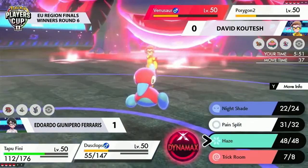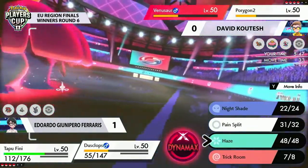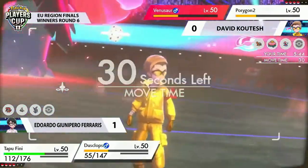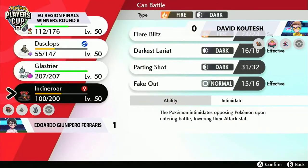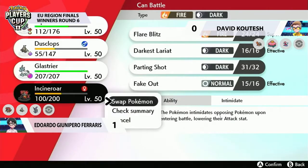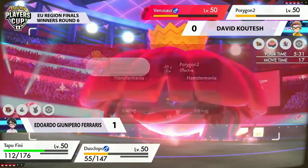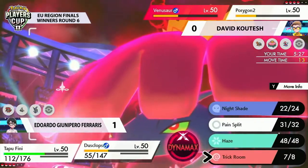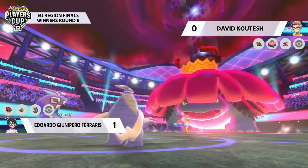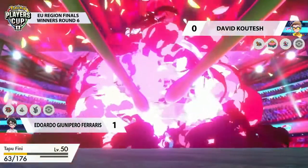G-Max Vine Lash can't really be considered chip damage — it's a huge chunk every single turn. It just makes these Pokémon on Eduardo's side — the bulky Pokémon he's been playing around, Tapu Fini, Dusclops, Incineroar — a little bit easier to knock out. And that's going to be absolutely key. In some cases, you've just learned a super-effective hit with it and just get an easy knockout that way anyway. G-Max Vine Lash is also super effective against Tapu Fini. So now that Tapu Fini is off the field, Trick Room comes back again, maybe setting up for the Trick Room that Dusclops is going to use.